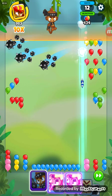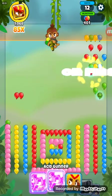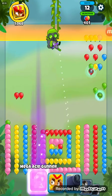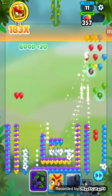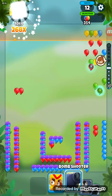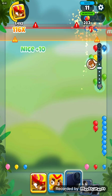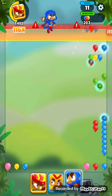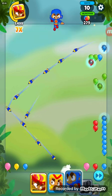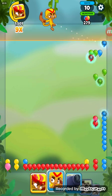Use this against there. Smudge this and put this in the middle just to clean those balloons. Use this bomb shooter against that. If the super monkey doesn't pop these, I lose. Let's go — okay, that's good. Still alive!